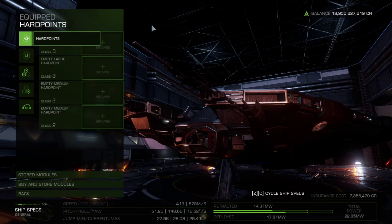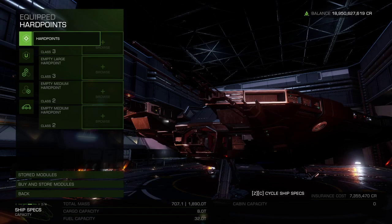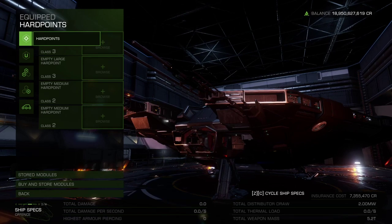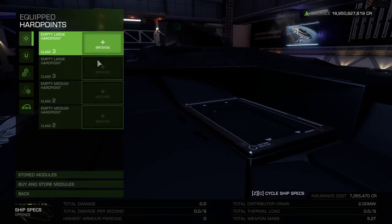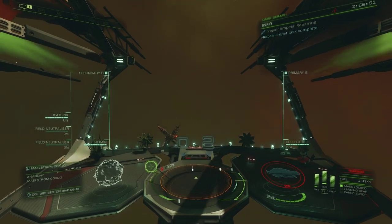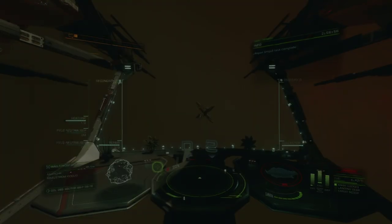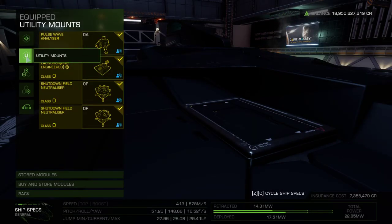Beginning with the ship's hardpoints, I'm simply adding none to stay lightweight as I won't be fighting any Thargoids. But if you choose to add any human weapons, add a couple of enhanced AX missile racks for the purpose of destroying the caustic generators. When destroyed, they'll drop a new grade 3 material called corrosive mechanisms. Remember that when in Maelstrom systems, Guardian technology will slowly degrade until it's rendered useless, so our entire build must be human-made, including any optional weapons, modules, and our core components.